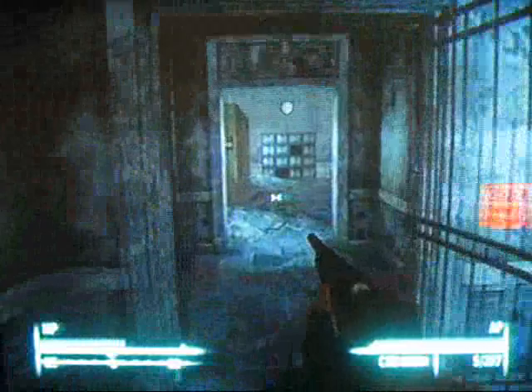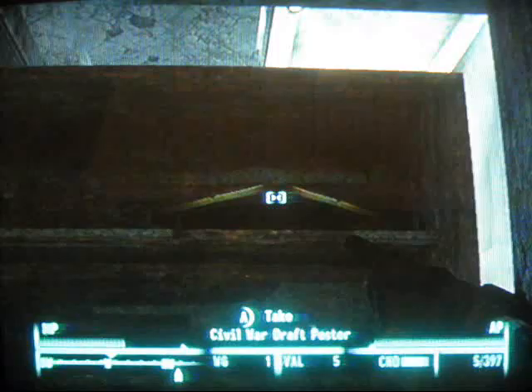Now through the cell door - come over to this bookshelf and you'll find a Civil War draft poster. Pick it up.